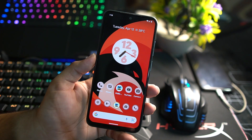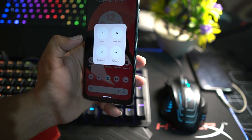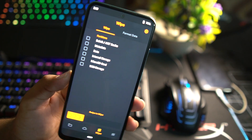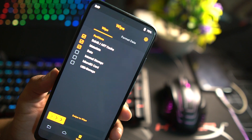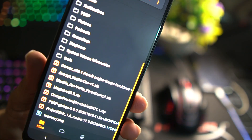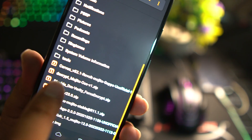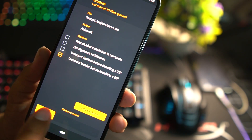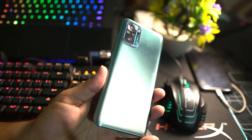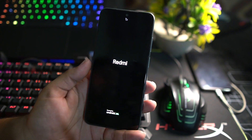If you want to install this ROM on your Redmi Note 10, download the Corvus OS zip file plus the decryption zip file from the link in the description. Reboot your device into custom recovery — I am using OrangeFox Recovery. Go to wipe, select everything except internal storage and SD card, and wipe. Then go back to home, locate your downloaded ROM — Corvus OS V5.2.1 — and flash it. After flashing, don't forget to flash the decryption zip file. Then reboot into system and the ROM will be installed on your Redmi Note 10.